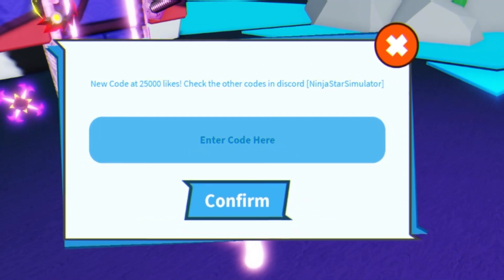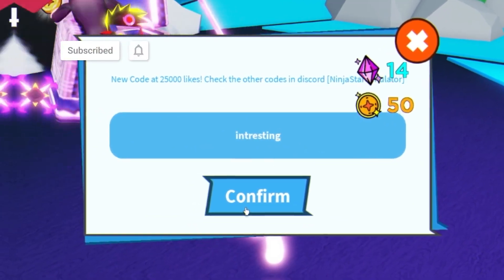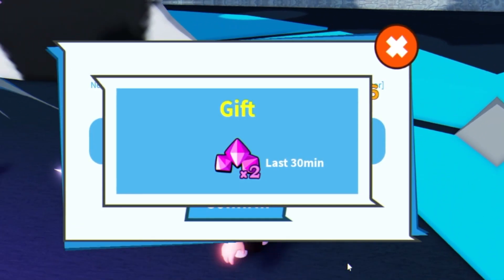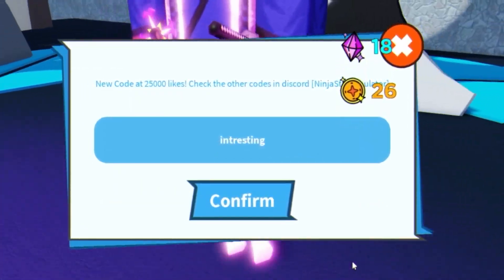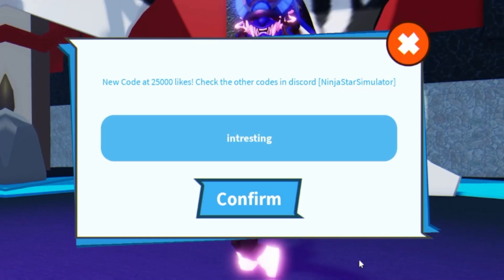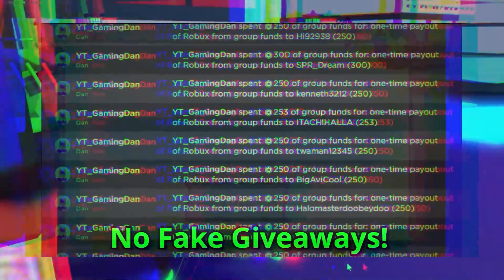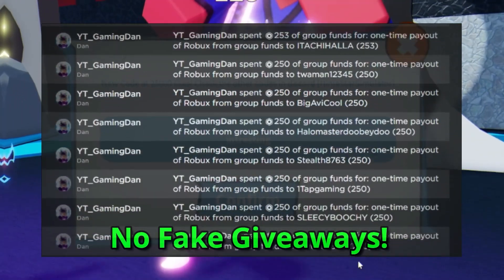The first code is 'interesting' — go ahead and redeem this code right now, click confirm, and that one is going to give you a gift of double gems for 20 to 30 minutes.